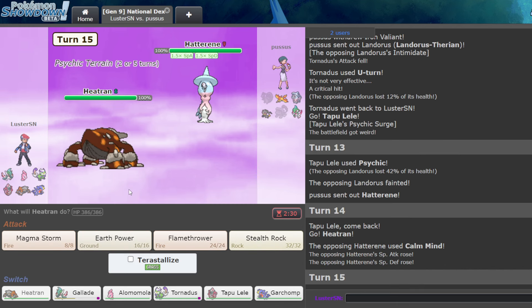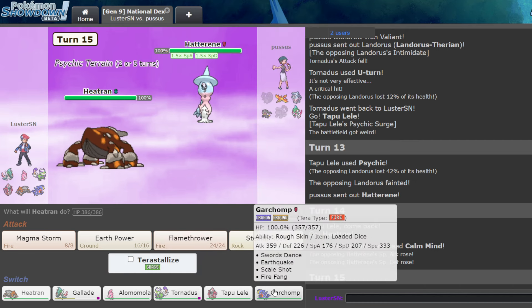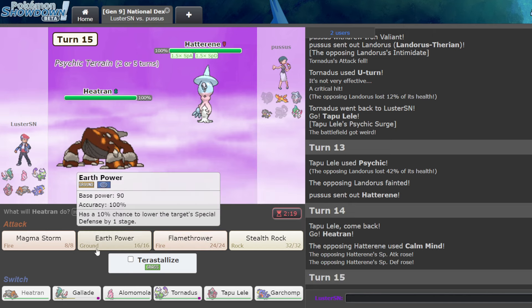Whoa whoa whoa — okay, can you not 6-0 me with this Mon real quick? At the end of the day, the goal is to get them in range of Garchomp and then Terra Fire it, so we should be fine in that regard. Let's just hit the Magma Storm Heatran so that way we're getting Residual.